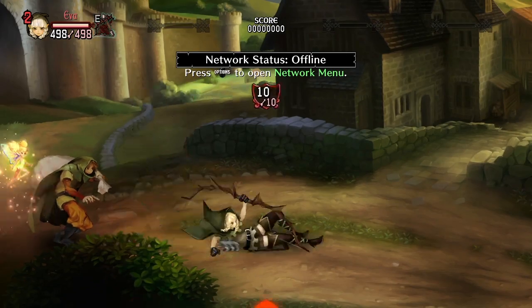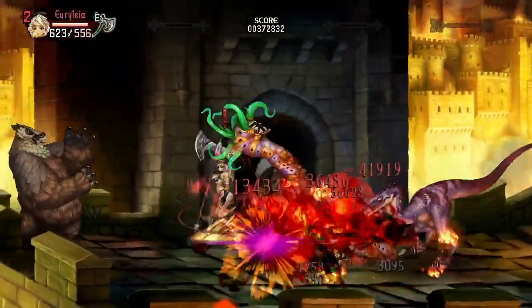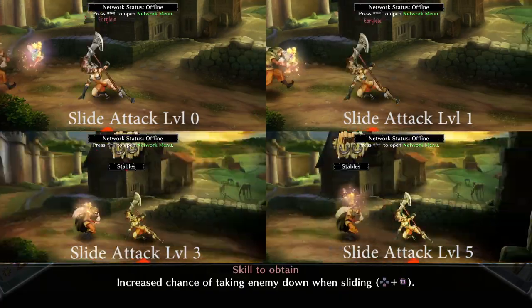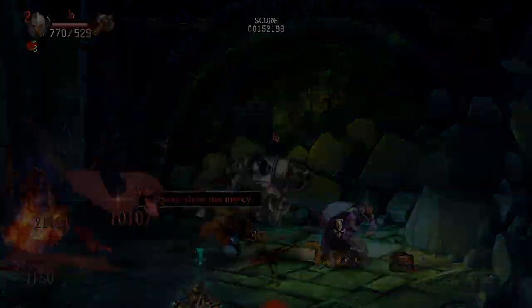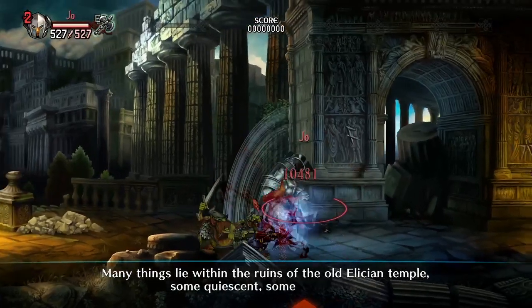The first common skill we will talk about is Slide Attack. Each point you invest will not only increase the knockdown chance for the Slide Attack, it also increases the distance and the speed of the slide. Higher levels of Slide Attack can give every class a reliable way to handle some larger mobs, as well as giving them another form of mobility that also has an attacking hitbox attached to it.